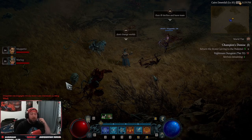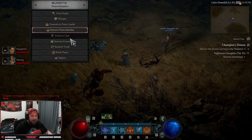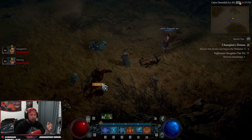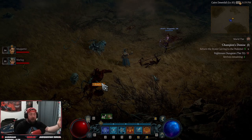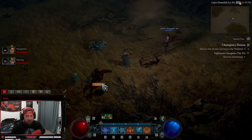Once you promote your teammate, it's very important — they are going to have to decline the world change. Once they decline the world change, they'll be the party leader and you'll be in the same world. At this point, they are going to leave the game.